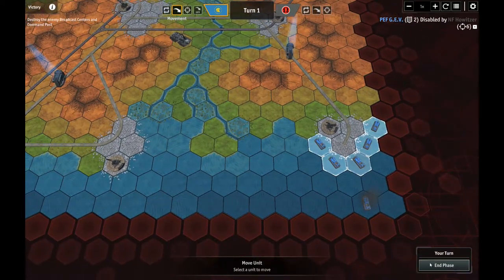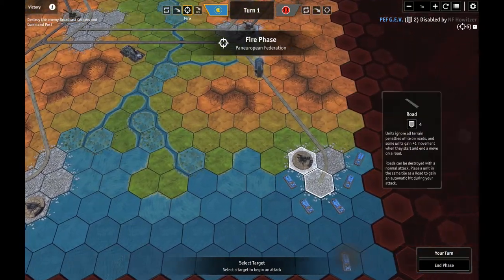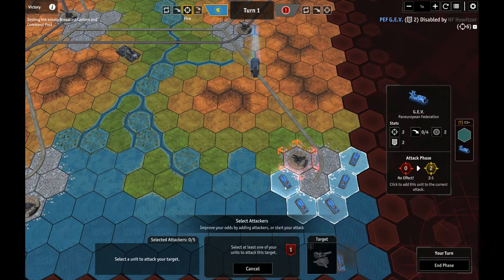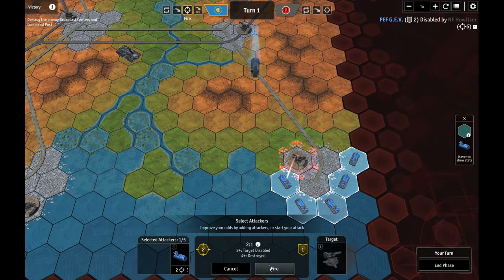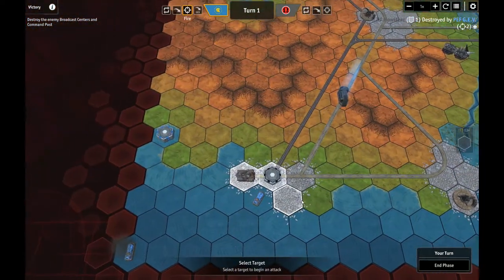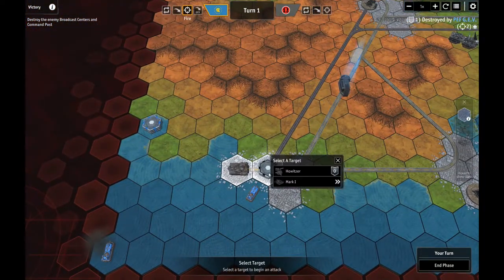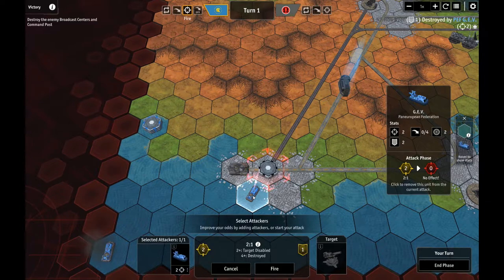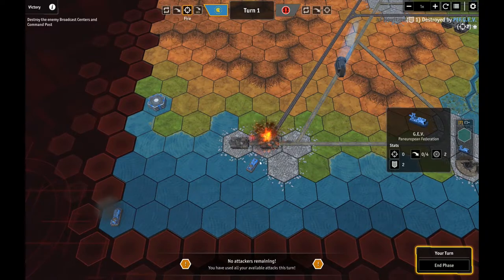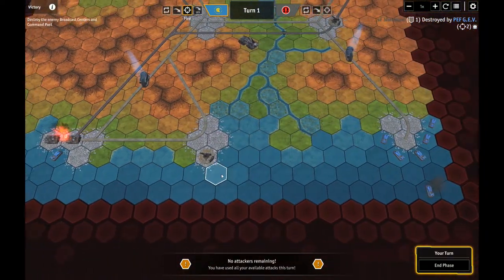We'll save this other GEV, which will hopefully become un-confused next turn, and we'll be able to come in and try to take out that howitzer. We're going to attack these howitzers - it takes a 2 or better to disable and a 4 or better to destroy. We just take this shot here, hopefully get a 2. Yep, took care of it in one shot - that is good news. I would really like to take care of this one in one shot as well. Oh my goodness - did manage to take it out! That is awesome.